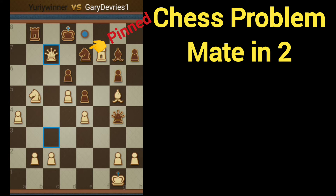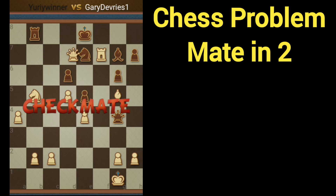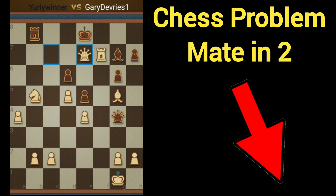Black moves the king to e8, and from there we take with the queen as it's protected by a ton of pieces — checkmate. That solves the problem. For more chess problems, check out the link in the description. Thanks for watching.